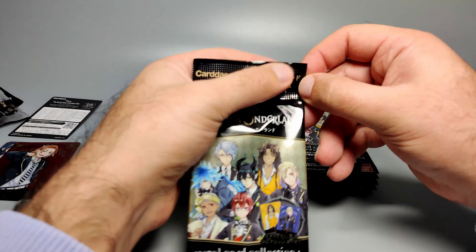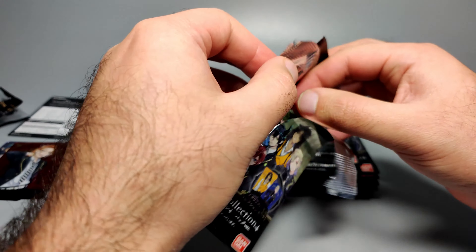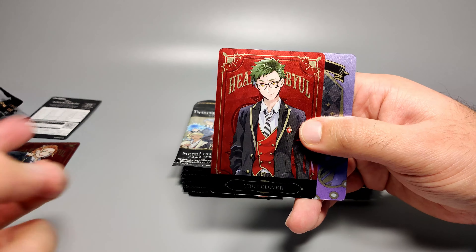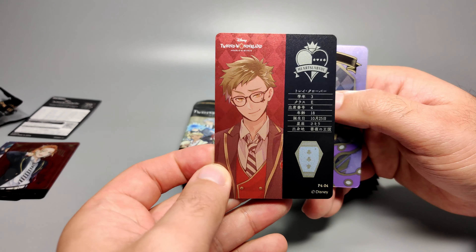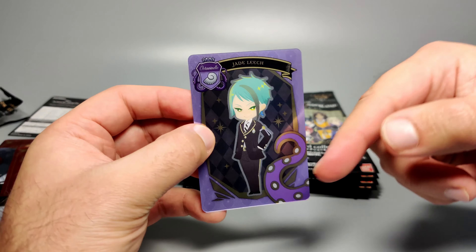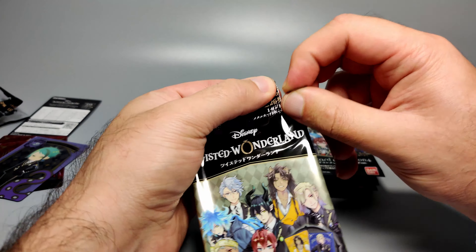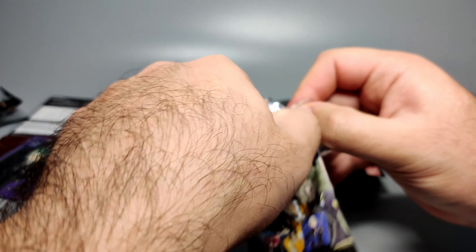Let's try and speed things up. We've got another Hearts Nebule character — Trey Clover. These guys have a little icon or symbol of a card suit on their face. Trey has the club suit, with Hearts Nebule in the background and his info showing Class E. The first SD card is Jade Leach — one of the twins — with the Octavinelle octopus theme and dorm logo on top. I'm not a huge fan of the SD designs; they remind me too much of Final Fantasy Theatrhythm.